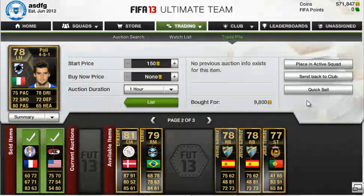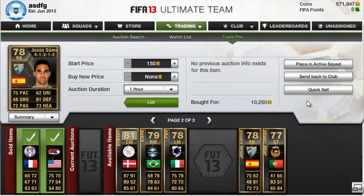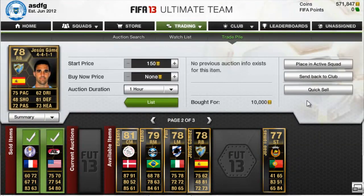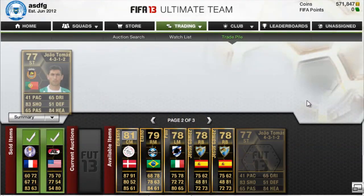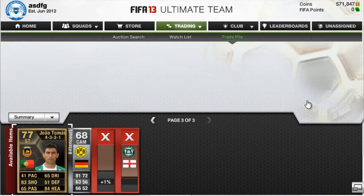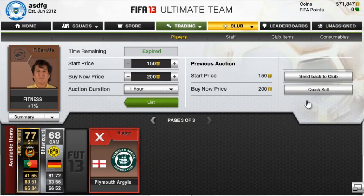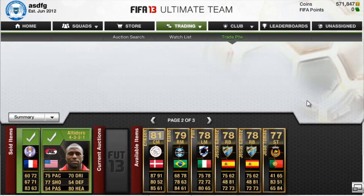Next we have Inform Poli, bought for $9,800. We have a couple of Jesus Games for $10,250 and $10,000. Then we have João Tomas — with 41 pace you can't imagine him being too popular, but it's inevitable that his price is going to rise, even if only to 11,000 or 12,000 coins. If you ever need the coins you can always just sell him to get that extra little bit. There's really no risk. And we have another one bought for $9,900 — these are just some gift packs that EA does sometimes.